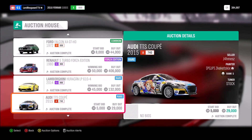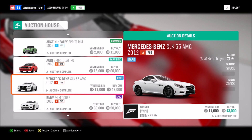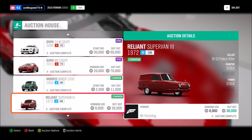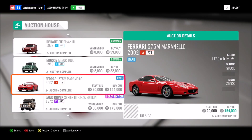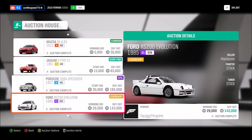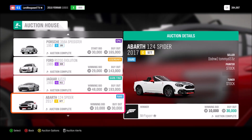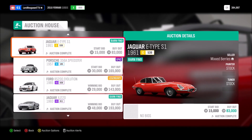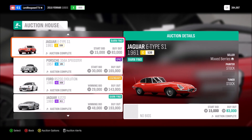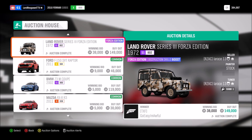A lot of times you go through here and find cars — you see all these winning bids. This one didn't even sell for 20,000. So if you pick up these cars at a relatively cheap price, you have a very high chance of flipping them and making money on the auction house.